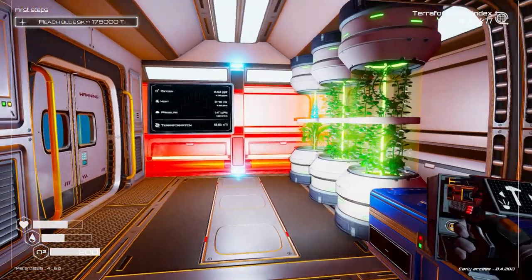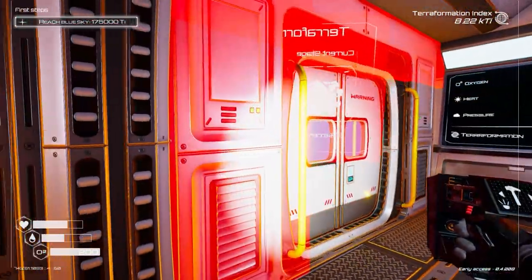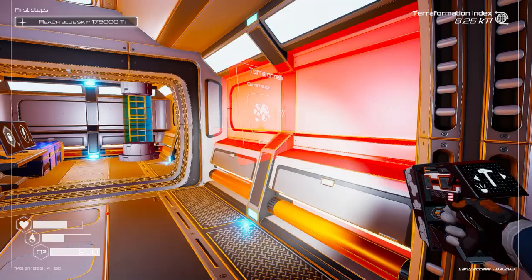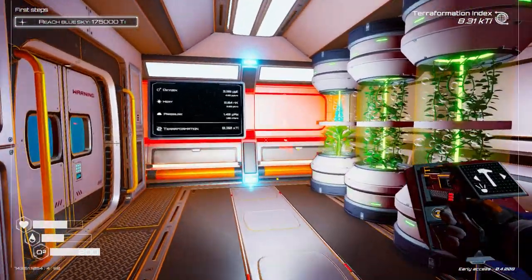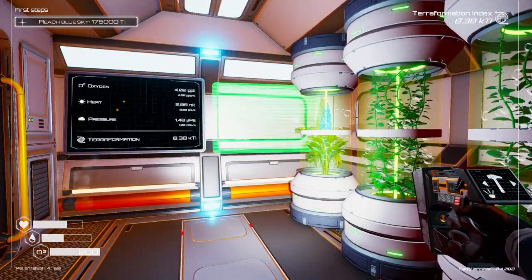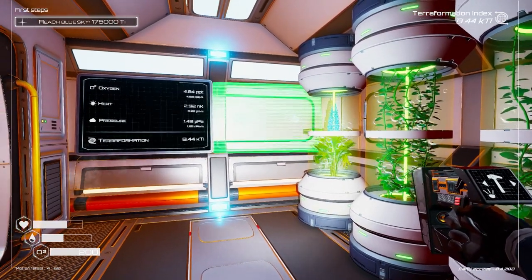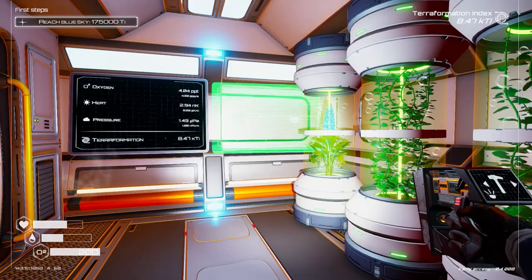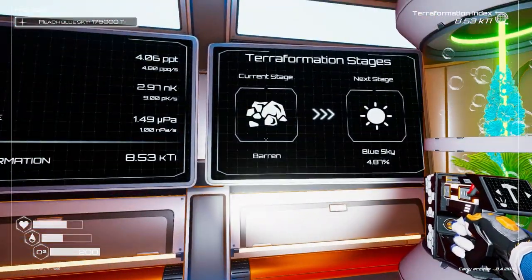Let's get this screen down — we've also unlocked a screen that tells us how much progress we've made on the terraformation stages. Can I fit it just next to this other big screen we've got here? Put that down just here so we can see where we're at terraformation-wise.